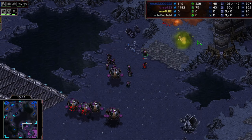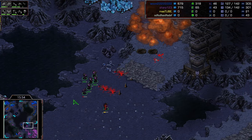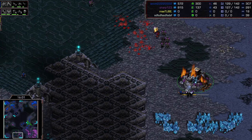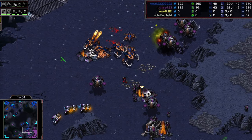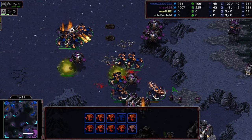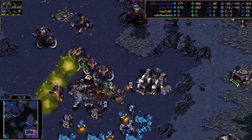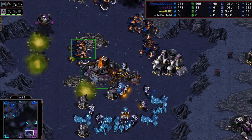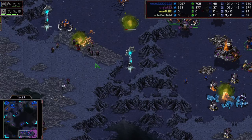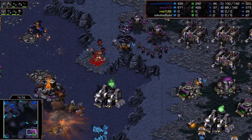Terran will be ahead in attack damage in just a moment, with a ling counter on that side. But the problem is Sharp is completely on the back foot - he hasn't been able to put any pressure on Queen for quite some time. These eleven ultras are just going to run the show. He has to bring his two dropships back to the natural to keep it alive. It's just an endless flow of ultras across the map - Queen making it look easy right now.